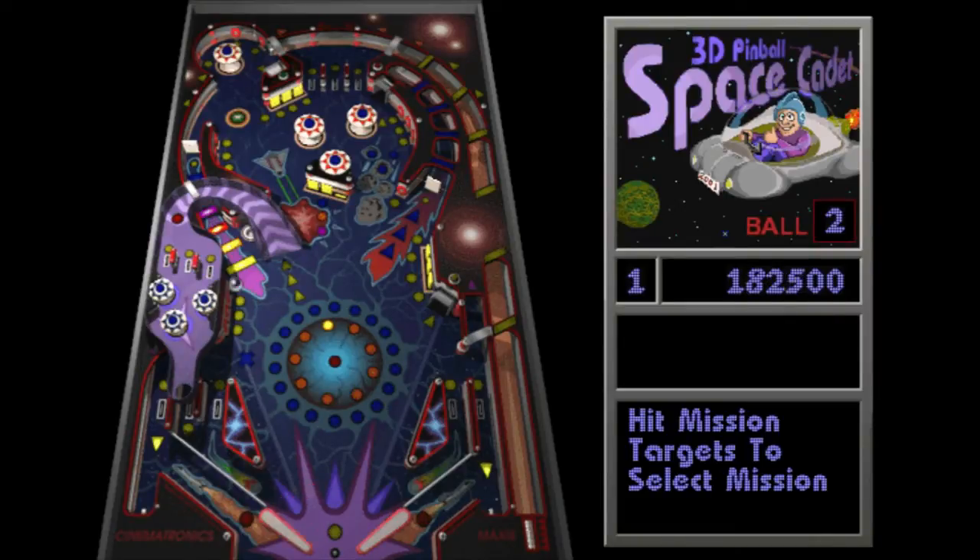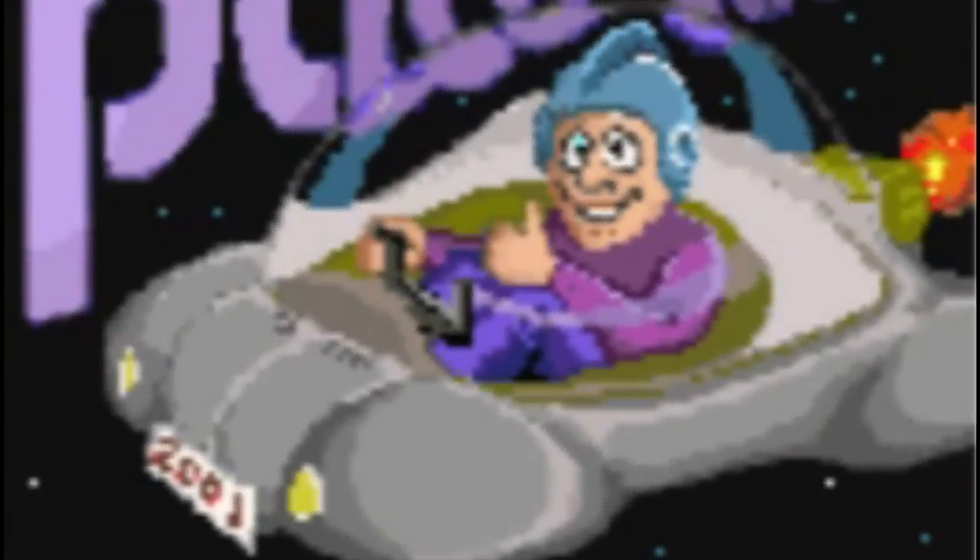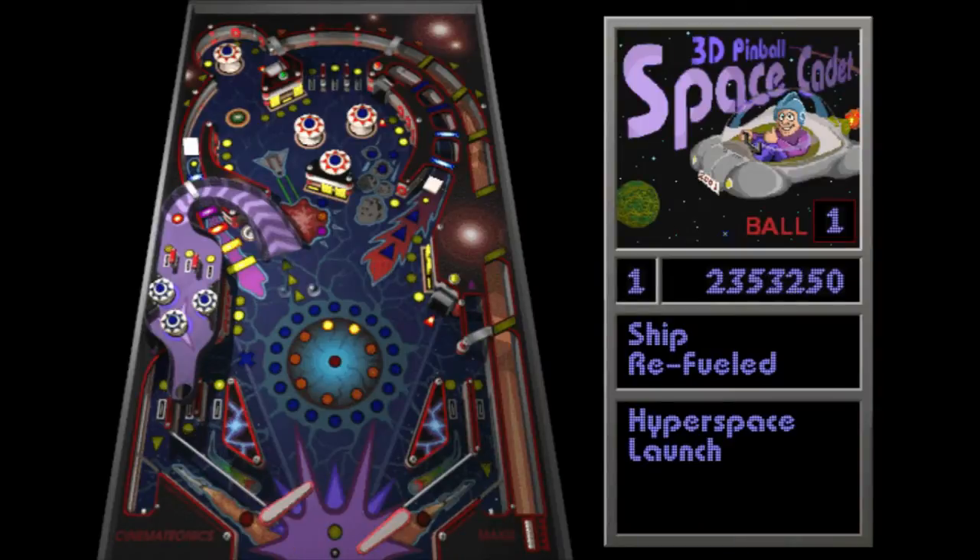The game involves you playing as Buzz, a chipper young space cadet who is eager to fly around the galaxy but first must learn how to fly his tiny little spaceship, which will keep him alive for about three and a half minutes before the vacuum of space kills him. Buzz can be seen at all times in the game flashing a thumbs up sign right above the number of balls he has. The game is organized so on the left is a cool pinball table that looks like a lot of fun, and on the right there's a lot of words that are really boring trying to tell you how to play the game.